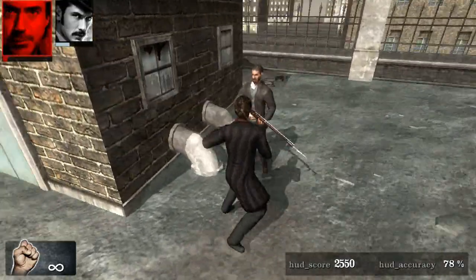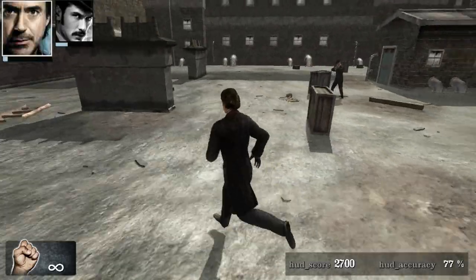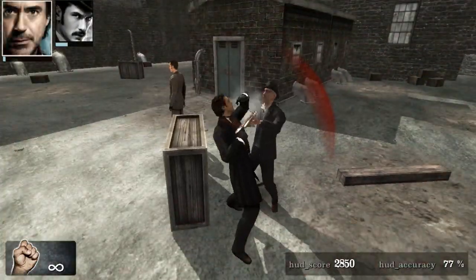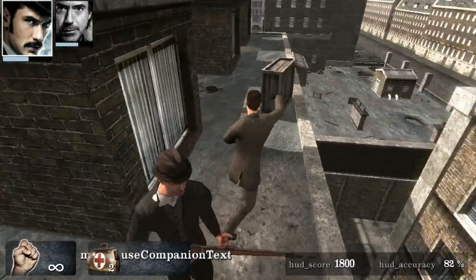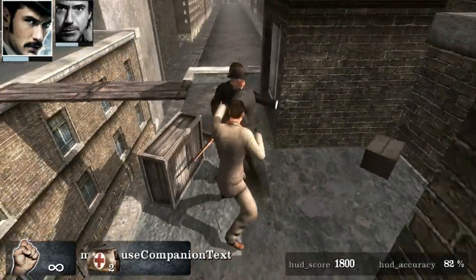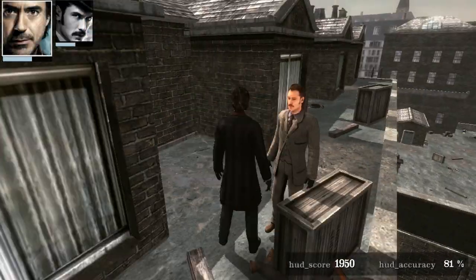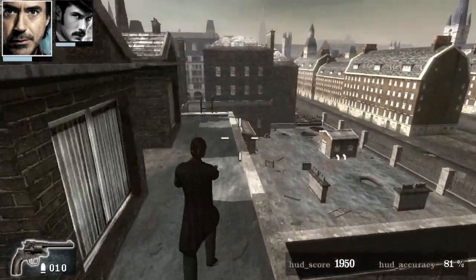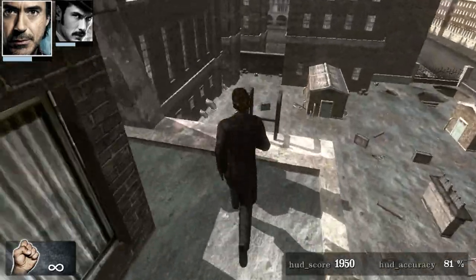Sometimes Sherlock Holmes enters this bullet time event when he's up close and personal with the enemy. This was also in the movie, where he can kind of slow down time because he's so smart, and he can basically think of all the punches he's gonna throw and all the possible ways the enemy is gonna attack. And in this game, this intricate part of the movie basically amounts to pressing Z or X when those buttons jump up on screen. Brilliant.